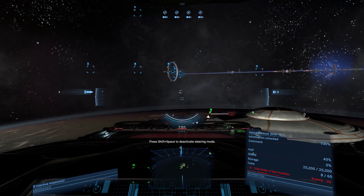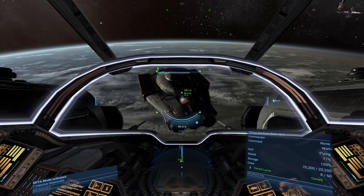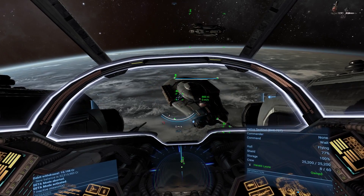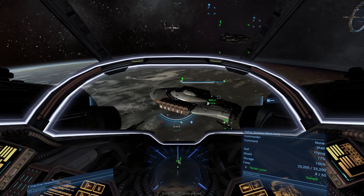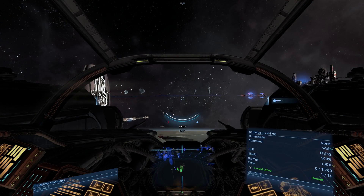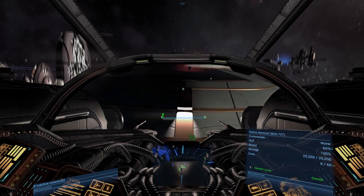Congratulations on your first successful boarding operation. But what if I told you that boarding a ship is the easy part? The hard part is getting the ship repaired and moving it out of there, especially if you became an enemy of the faction you stole it from. If you didn't, you can leave the ship there to be slowly repaired by the drones. While your new ship is undergoing repairs, we need to prepare it to be sold.